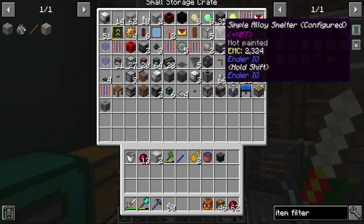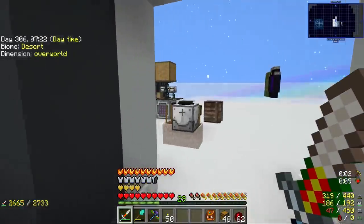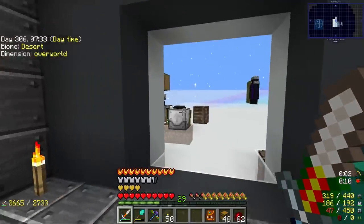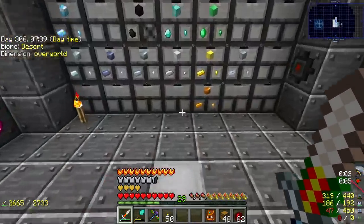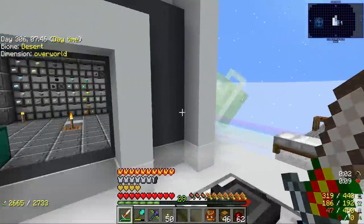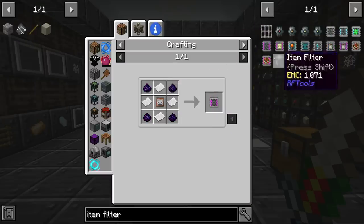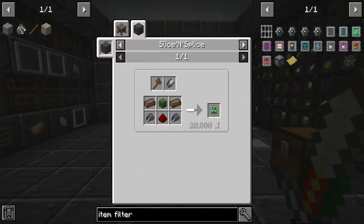Did I put the simple alloy smelter in here? Actually, you know what, I put it over here so that it would get power. I would eventually need an extension to this thing and possibly go upwards or downwards with it. I need to put the machines somewhere so I can access all of these things. I usually do that towards the end of my series, which is kind of stupid. Anyway, the slice and splice is going to be a bit of a rabbit hole.